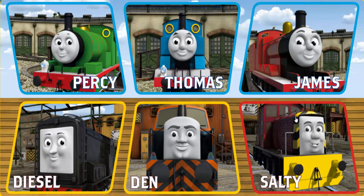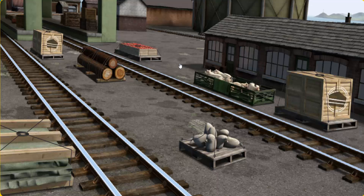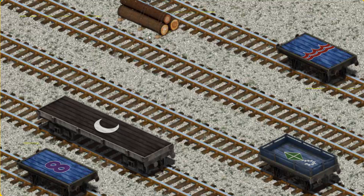Play again. It's a busy day at Brendam Docks. Thomas and his friends have many deliveries to make. Choose who will make the next delivery. Thomas must deliver the Joby Wood to Farmer McCall's farm. Show Cranky where the Joby Wood is. That's it. Let's lift and load. Now the cargo must be loaded. Help Cranky find the blue flatbed with the red waves.